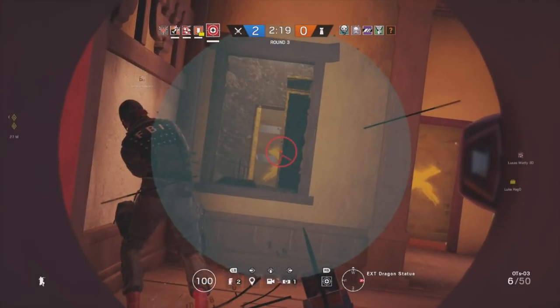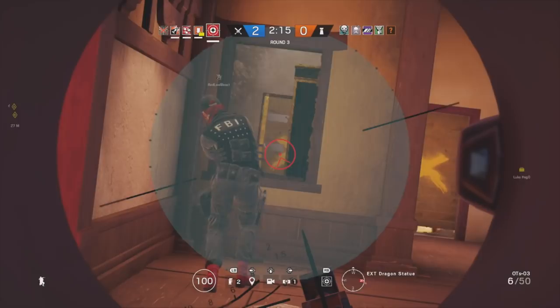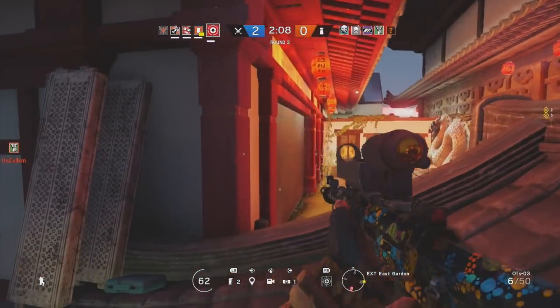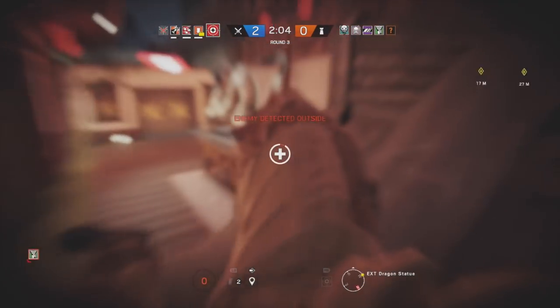Glass then has the option to choose between breaching charges and smoke grenades. You'd be a fool not to take the smoke grenades, because Glass basically becomes half as effective when he does not have them. Smoke grenades allow Glass to do Glass things very well, so take the smoke grenade if you want to play Glass.